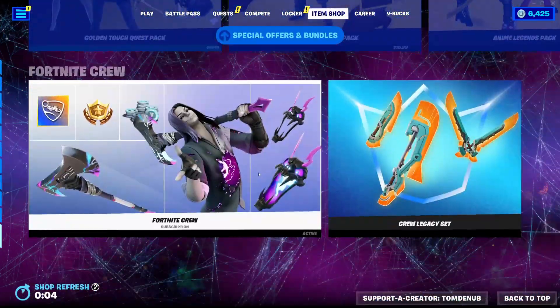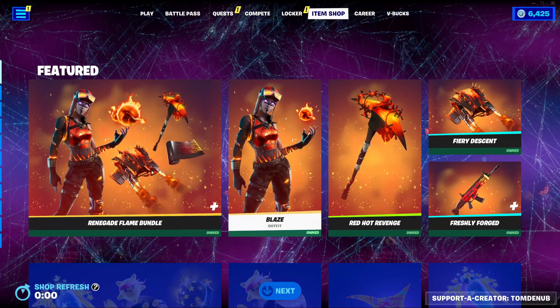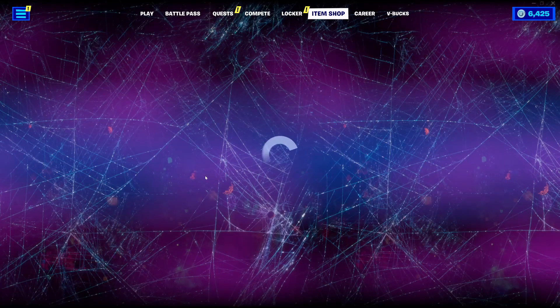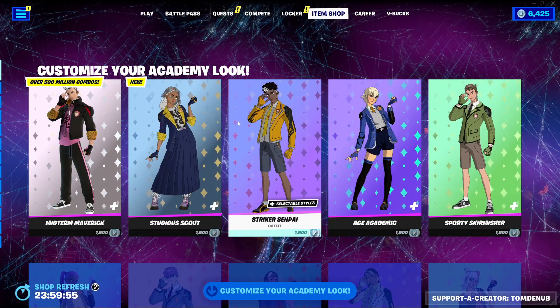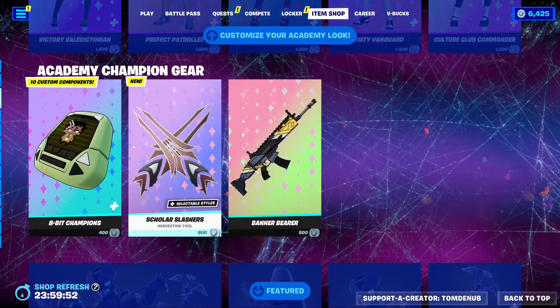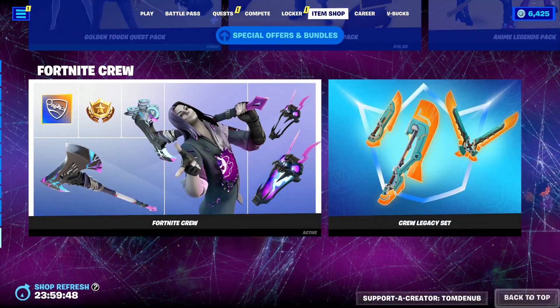Hey guys, welcome back to the new Yunkiaoskin. We're going to see the June 1st item shop for today. We should be having a pretty massive item shop today, as we should be getting 10 new skins. So here they are — we have the Customizer Academy look, pretty cool skins right here. Doesn't look like they're actually in bundles, which is pretty surprising because there's quite a bit of them.